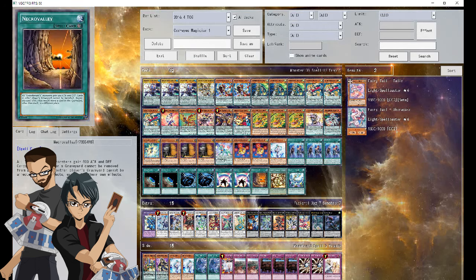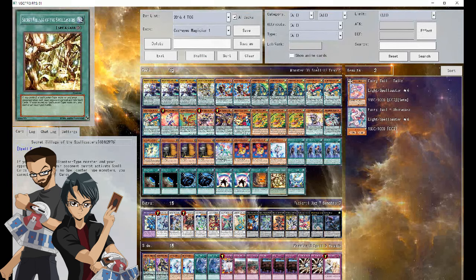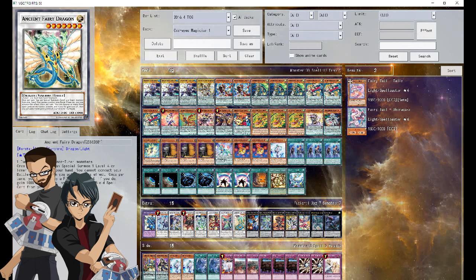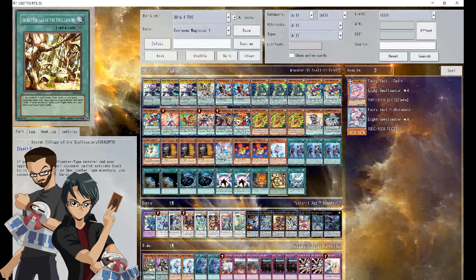The rest is pretty standard, but the one thing Ryan really likes about this deck is the menagerie of field spells it can play. He's main-decking Necro Valley and Secret Village of the Spellcasters as a way to solidify game one, because most meta decks can't deal with Necro Valley — Kozmo doesn't like it, PK Fire hates it. He's maining it just for fun, and he can swap between them using Ancient Fairy Dragon, which becomes one of his key plays. Necro Valley or Secret Village at the right time can really punish your opponent.